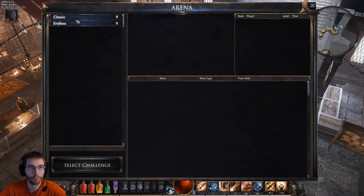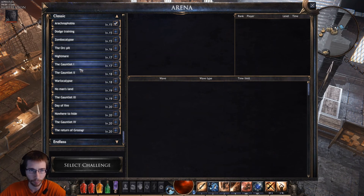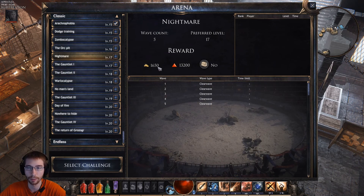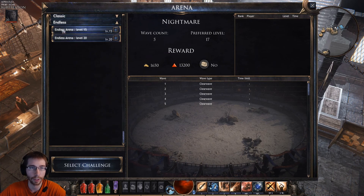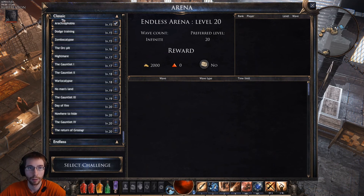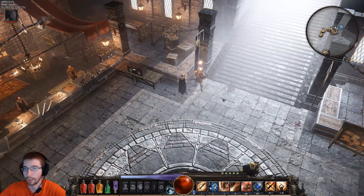We can speak to him — we have two different modes: Classic and Endless. Classic is just some different challenges, and some of these will offer rewards. The Gauntlet ones will offer some rewards for us; the other ones like Nightmare don't. The other mode is Endless, which is just infinite waves — each wave gets progressively more difficult, so you basically see how many waves you can survive. We're going to go ahead and do Gauntlet 1, which is for level 17. I'm currently level 20, so it shouldn't be too hard. I have done Arachnophobia already, so we're going to jump into this.